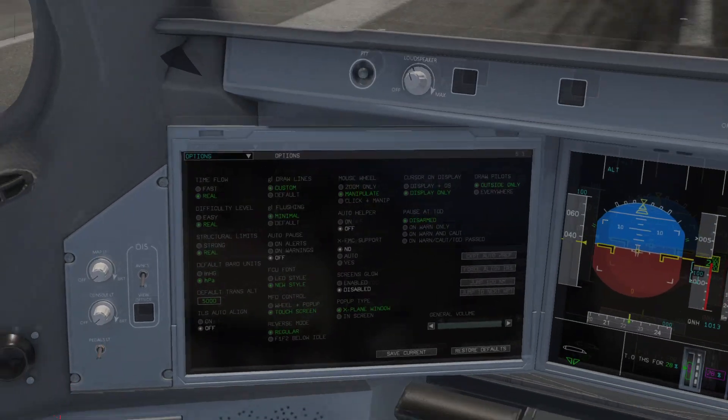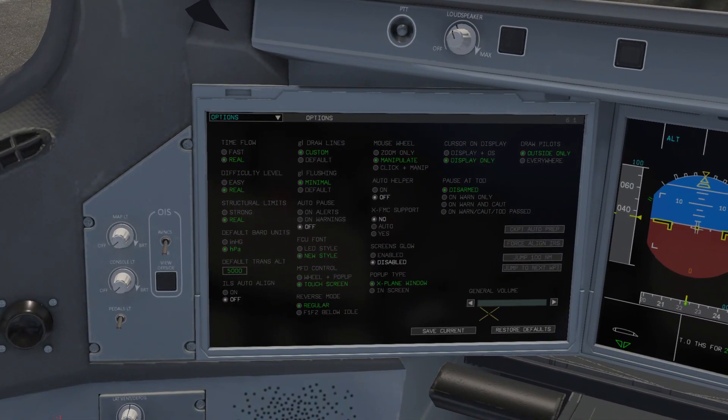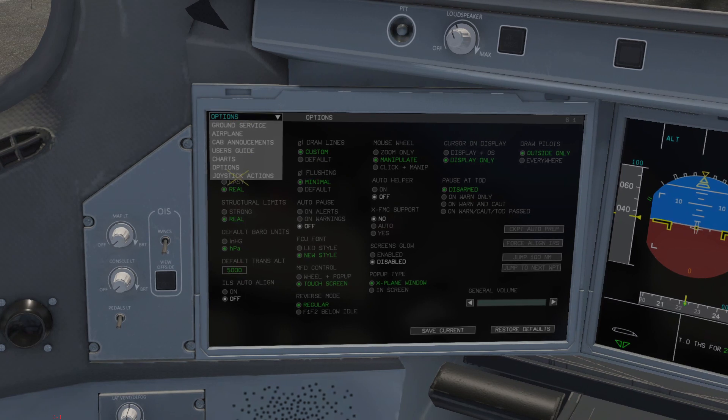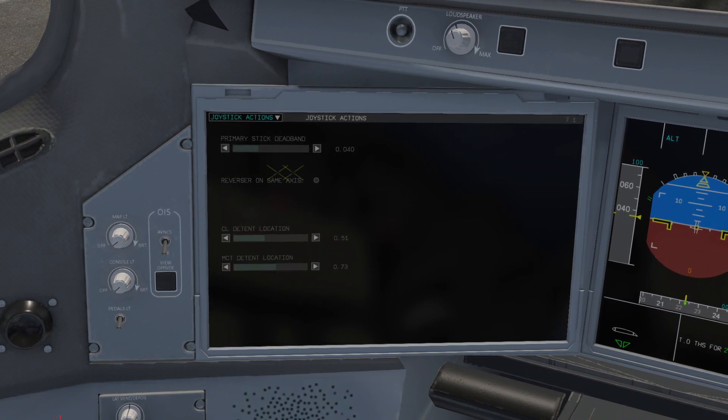Let's take a look at these EFB settings. The most important things: make sure the aircraft volume is turned up, because there's been a lot of complaints about people not being able to hear it. Also make sure reversers on the same axis is switched off — it's designed for the new Thrustmaster quadrant but right now it's just a bit of a pain.